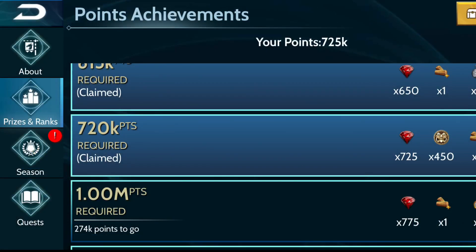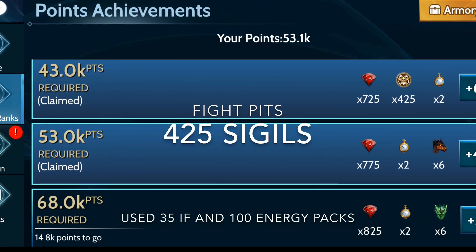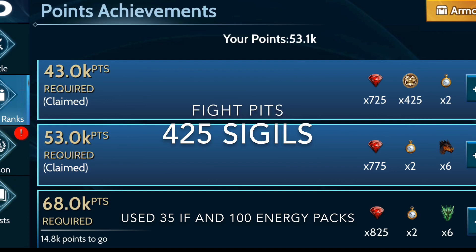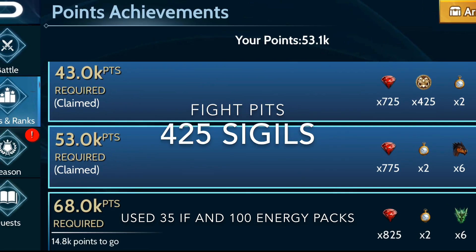Then in fort I stopped myself at the 450 sigil milestone so I didn't overlevel my base compared to breeding. Following that was fight pits where I got the 425 sigil prize by only using 35 inner fires and 100 energy packs with the frequent resets.